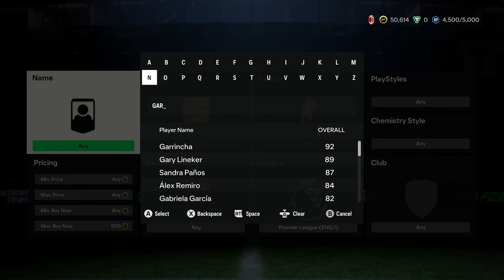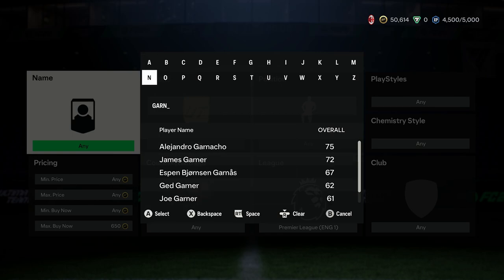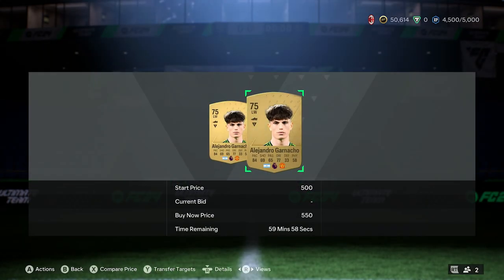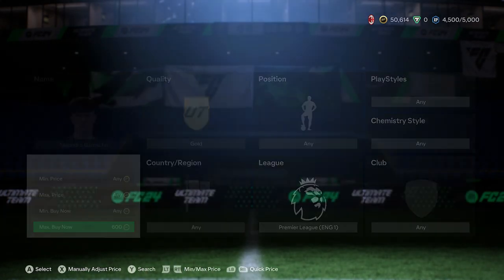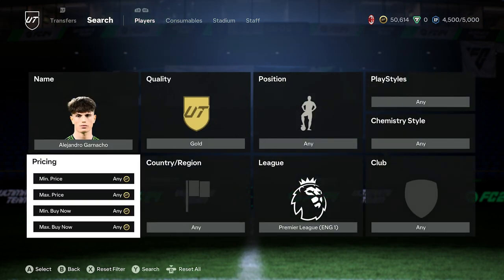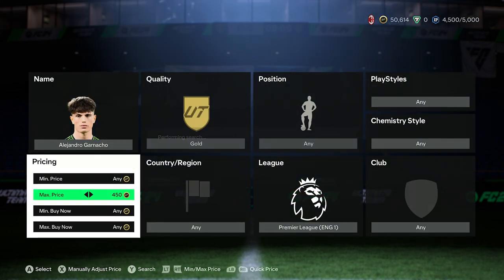A few players that I've got in mind are Garnaccio, Elliot, Decore — players like that that will have a high sell price, but you can pick them up for a low bid. For example, 300 coins with Decore and Elliot. I do pick up Garnaccio for about 400 to 450 coins.